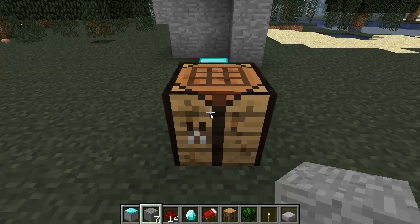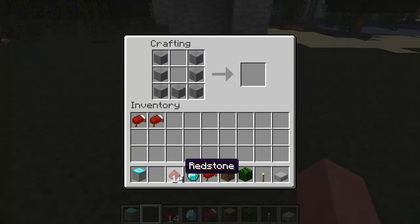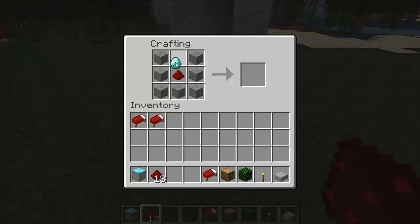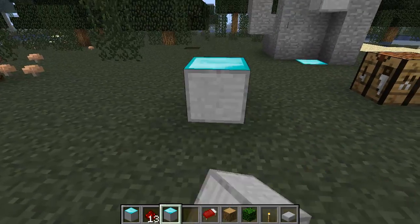Come to your crafting table. You need seven smooth stone blocks placed around the outside of the crafting table, then one redstone dust in the center, then a diamond block. That is your elevator block — that's all it is.